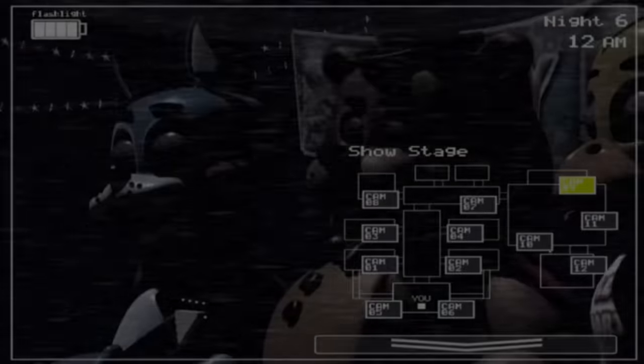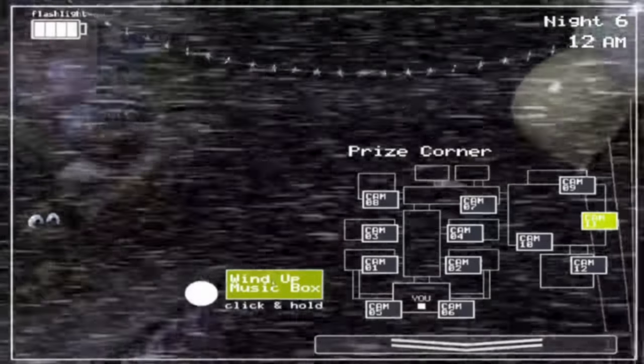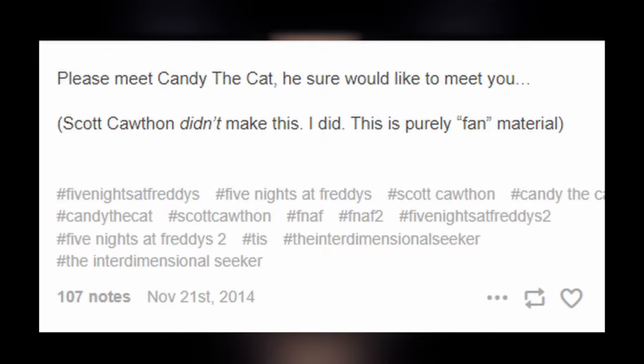Our story actually begins more than half a year before the release of Five Nights at Candy's. On November 21st, 2014, Emil Mako, the game's developer, posted a render of his original Five Nights at Freddy's character with the caption, 'Please meet Candy the Cat. He sure would like to meet you.' Remember, Five Nights at Freddy's had only been out for like two months by this point, so Emil had done this pretty quickly.